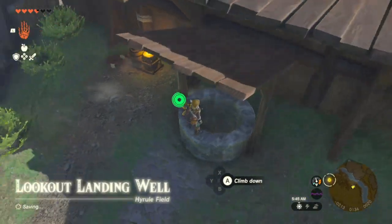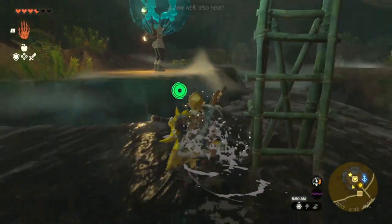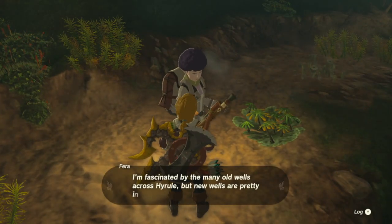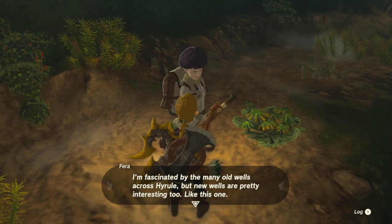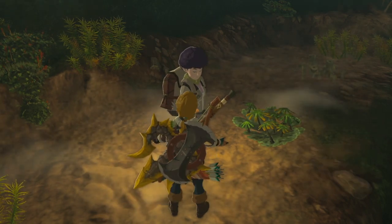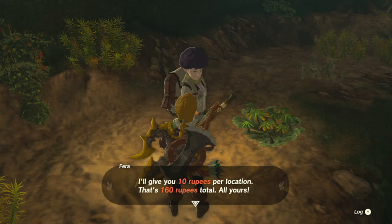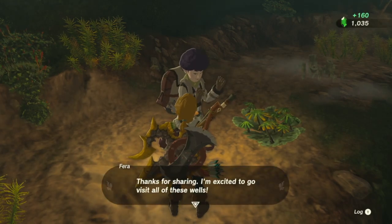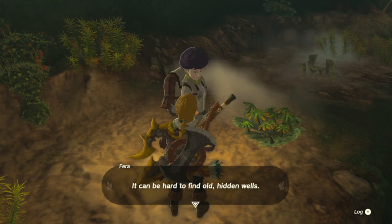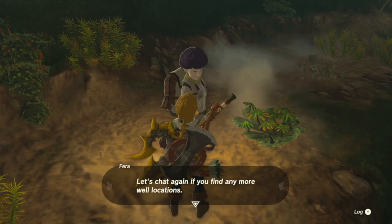What is this? Is this a well? Lookout Landing has a well! Hey, it's you. I'm fascinated by many old wells across Hyrule, but new wells are pretty interesting too. Have you come to tell me about the location of more wells you found? Yeah, I got a bunch of them. Thanks — 16 of them this time. I'll give you 10 rupees per location, 160 rupees total. Thanks for sharing, I'm excited to go visit all of these wells. Let's see how many are left in Hyrule — total of 36 to find.